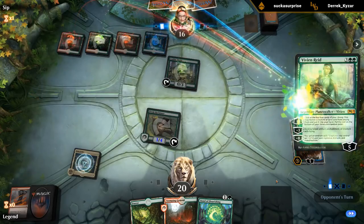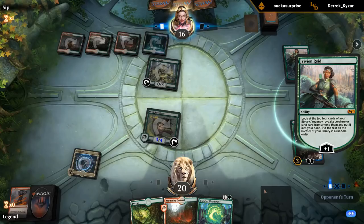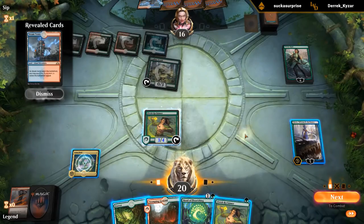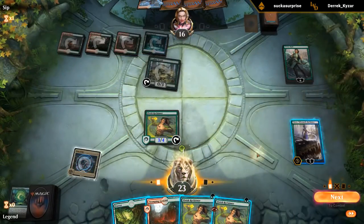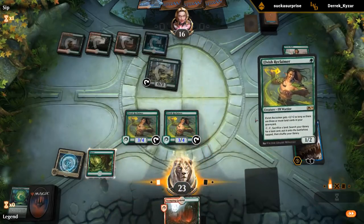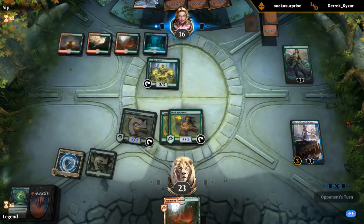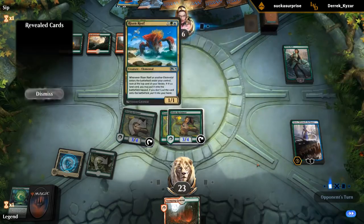We've got a 3/4 Reclaimer at 15 life — not too bad. We're hoping to find some beefy creatures with Bond of Flourishing. We take another Reclaimer. With double Reclaimer, no need to untap anything with Kiora. Now we have a bunch of 3/4s and we're just waiting for one of our payoff cards.